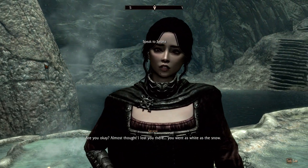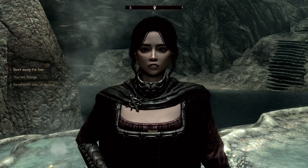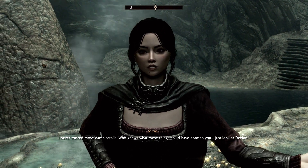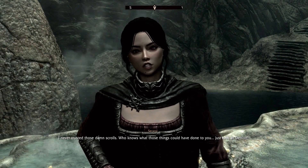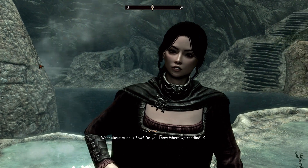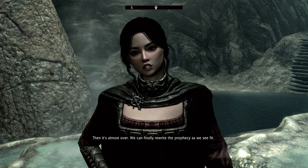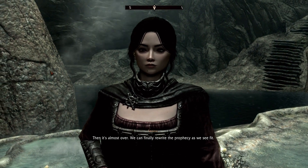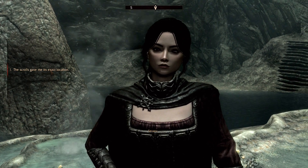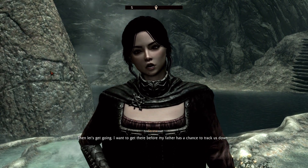Serana: 'Are you okay? I almost thought I lost you - you weren't as white as the snow.' I tell her I'm fine. 'I never trusted those damn scrolls. What about Ariel's Bow - do you know where we can find it?' 'It's in a place called Darkfall Cave. Then it's almost over - we can finally rewrite the prophecy as we see fit. The scrolls gave me its exact location. Let's get going before my father has a chance to track us down.'